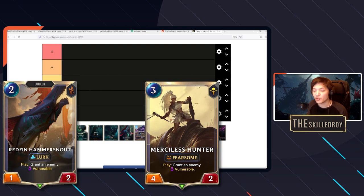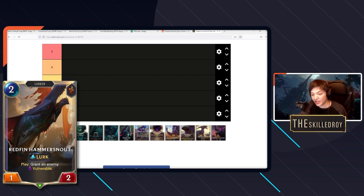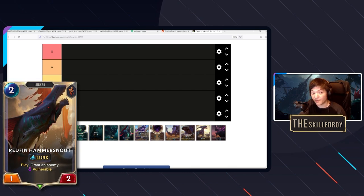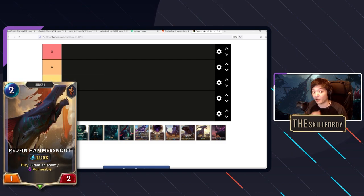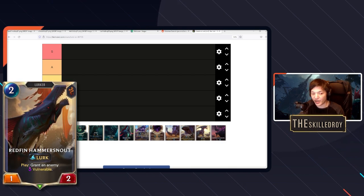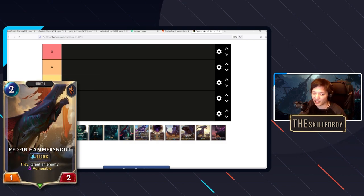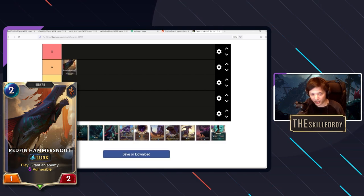Think about it: people still play Merciless Hunter to this day, which is a 4/2 fearsome that grants something vulnerable. Redfin Hammer Snout is an infinite-attack 2-HP unit that will dive bomb and kill it. The card is fantastic especially in the late game. You sequence it so you play this last — when the opponent develops their defenses, you can pull the big target you want out of the way and easily kill it with Redfin. It's definitely an A-tier lurk card.